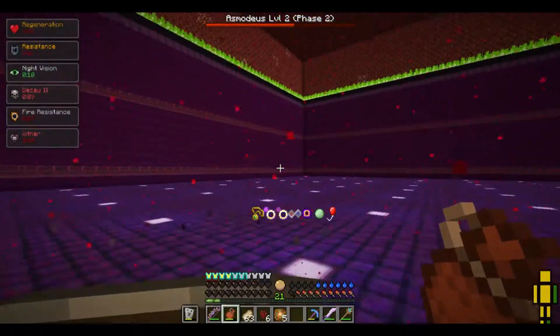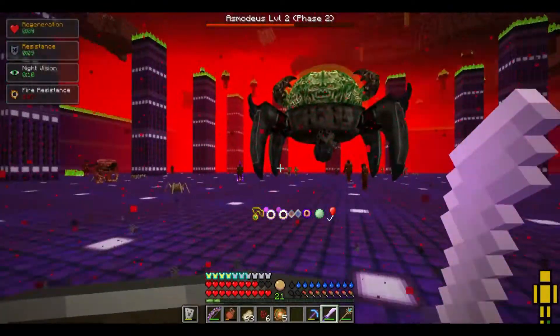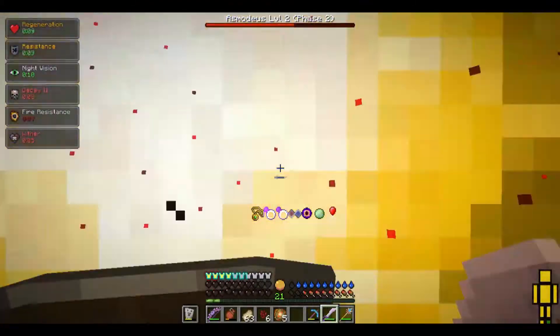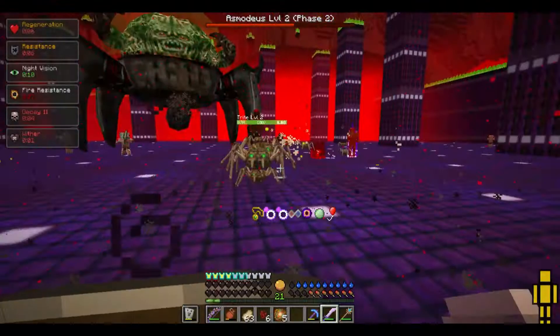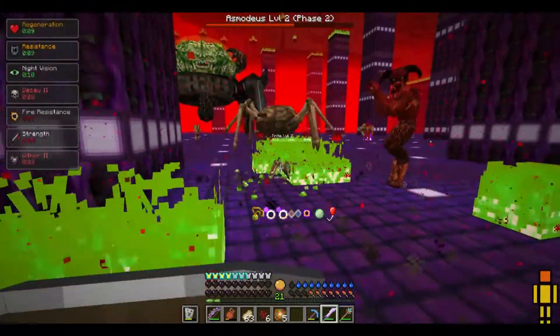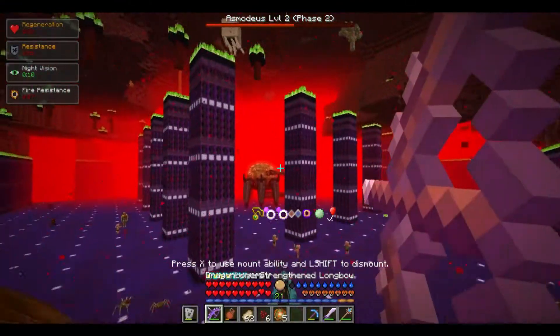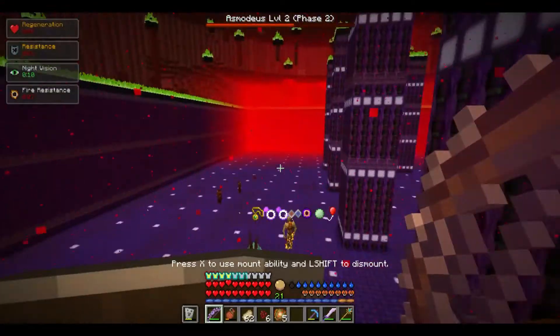He's summoning new friends — I don't like him having friends. He's green now — I just noticed. He doesn't seem to take damage at all. Does he have a shield around him? Dragon Killer, let's try bows — but he's still not taking damage.